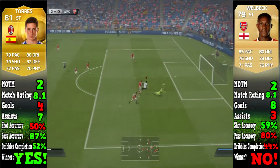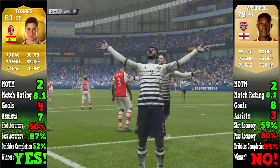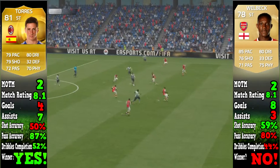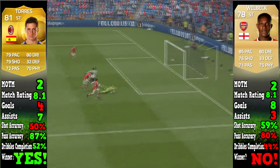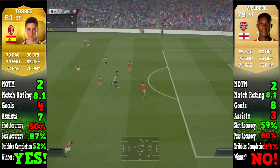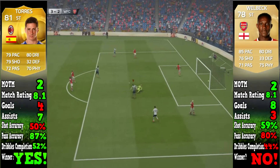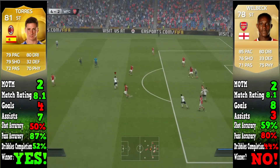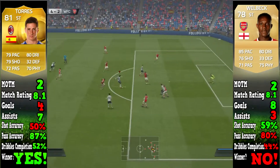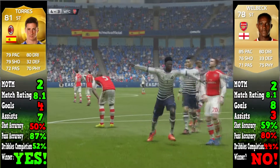Now we are in the in-game stats, as you can probably see. Overall, I honestly thought Welbeck did perform better, but as we look at the stats we can see the person with more greens is Torres, which is quite surprising. I felt Torres was more of an all-round player, but Welbeck was definitely an out-and-out striker — some of the goals he scored were incredible. Torres got two man of the matches, Welbeck got two man of the matches.